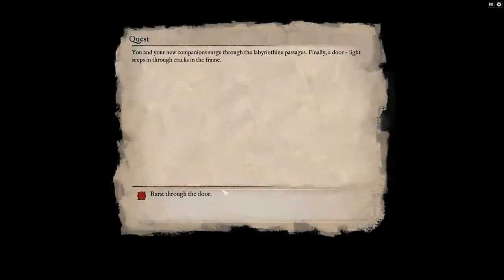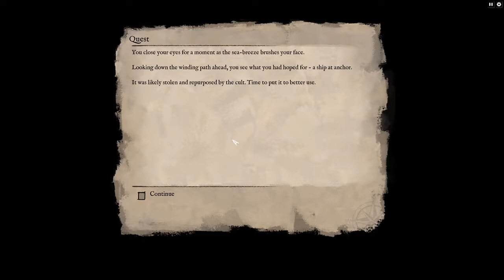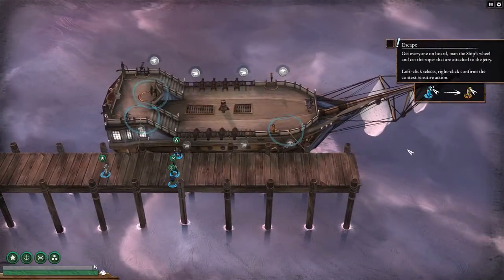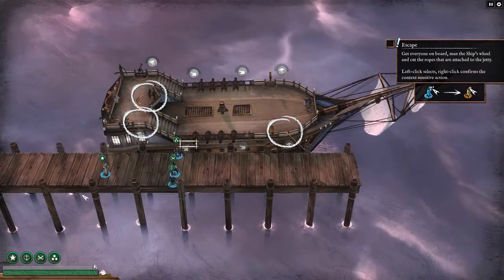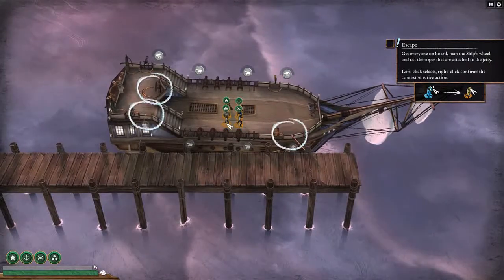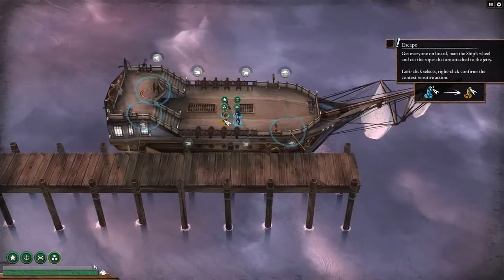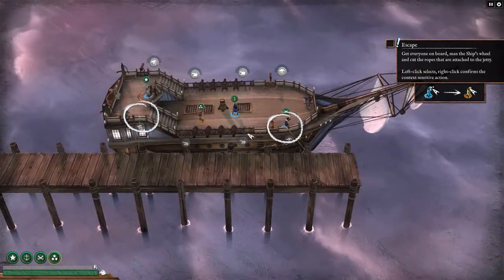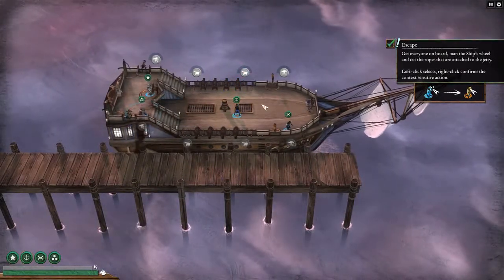You and your new companions surge through the labyrinth. Finally a door — light seeps in through cracks in the frame. A sea breeze brushes your face. Looking down the winding path, you see what you'd hoped for: a ship at anchor, likely stolen and repurposed by the cult. Time to put it to better use. Here's the ship — escape! Everyone on board, man the ship's wheel and cut the ropes to get out of here. And we're off, cruising now.